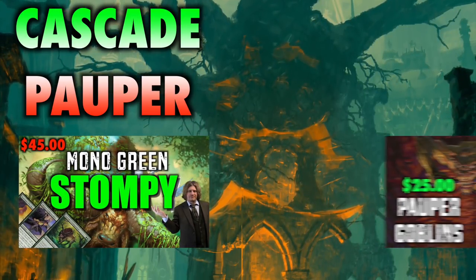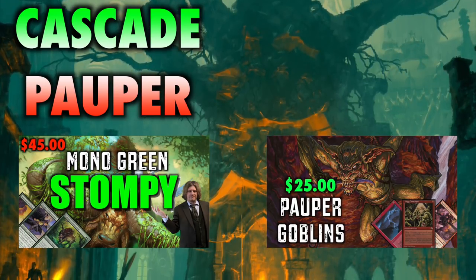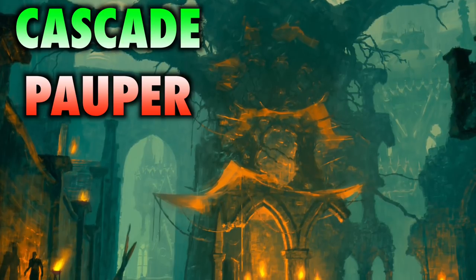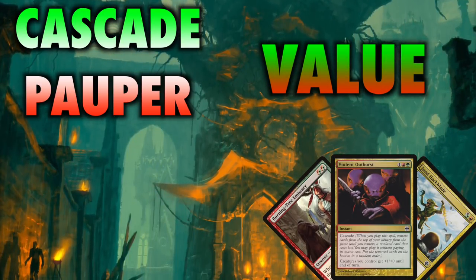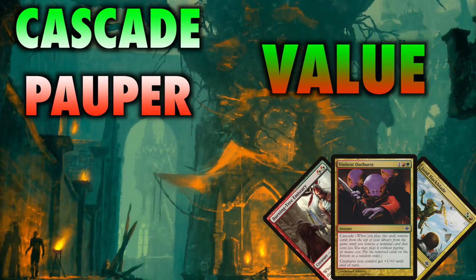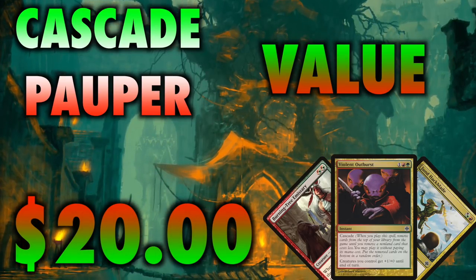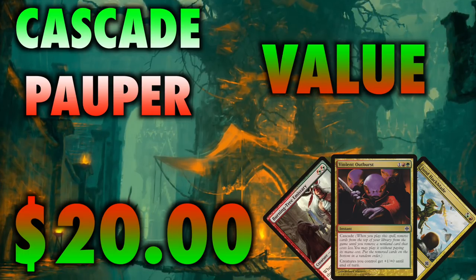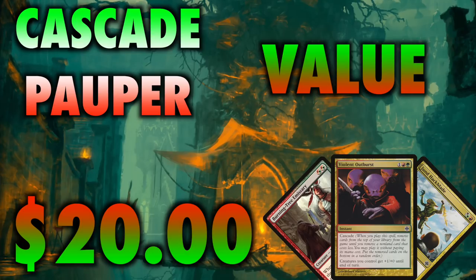Decks like Stompy and Red Deck Wins avoid this by running a single color, but their gameplay can end up being linear and sometimes limited. Red-Green Cascade Aggro mitigates all this by utilizing some of the biggest value cards in both colors, while tapping into the close-to-broken cascade mechanic, which we thankfully have access to at the common level. Altogether, these cards combine to make a deck that's too cool and too Gruul for school, smashing its way to victory.